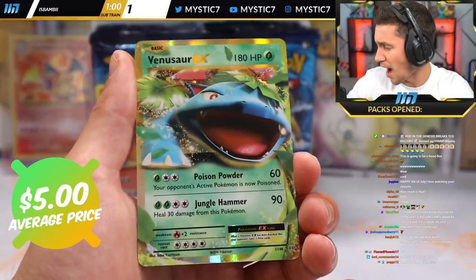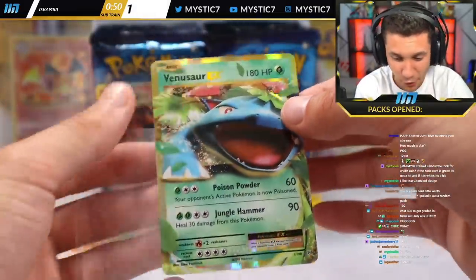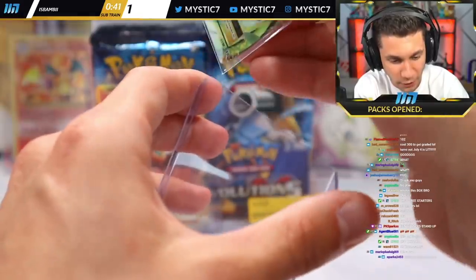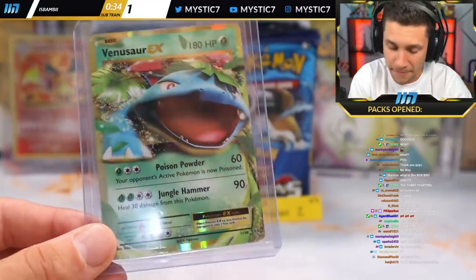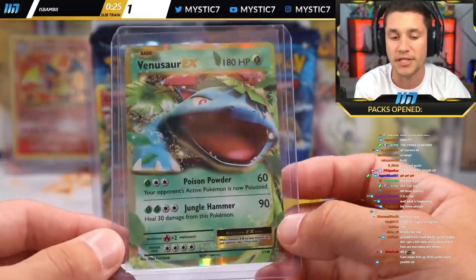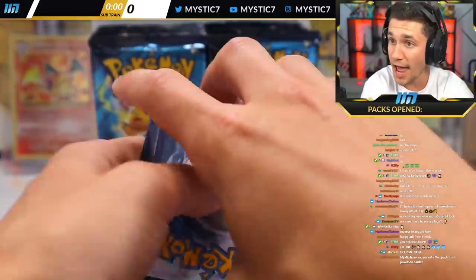Three hits in a row — oh my gosh. Last week the boxes were tail-end heavy; today it looks like we're on the front end. We literally just did Mega Blastoise EX, Charizard EX, Venusaur EX — we have all three starters pulled already in the first three packs! Everyone who has packs waiting to be pulled — they're shaking in their boots right now.